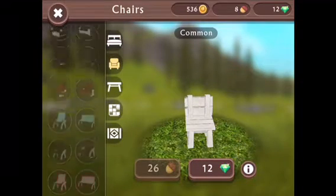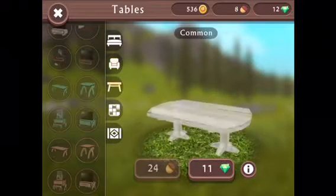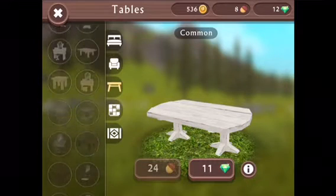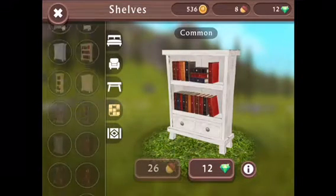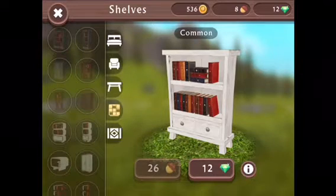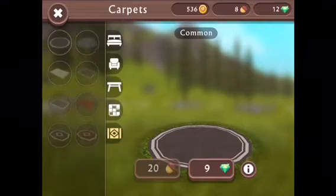There's a nice list you can look down and it has a lot of stuff — chairs and tables, rugs and stuff. Here's a bookcase, nice. And a wardrobe there, and a nice little rug.